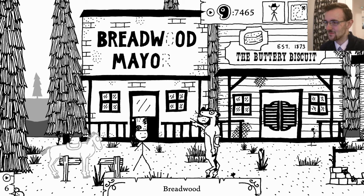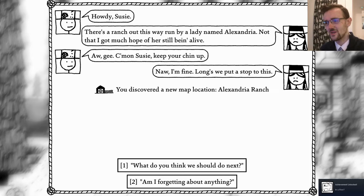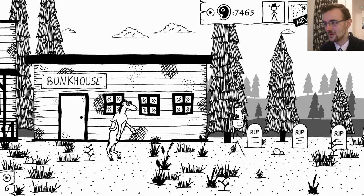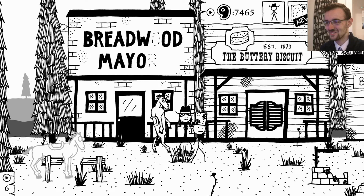This place has gone to hell on a horse cart it seems. Howdy Susie - there was a ranch nearby by the name of Lady Alexandria, there's not much hope of her still being alive, keep your chin up. I'm fine as long as we put another stop to this. Cool, yes, we will do that I promise - as soon as I can figure out where the hell the shop is. Please tell me there is a shop here. There's no shop here - somebody lied to me. Somebody lied to me and said there was a shop here and there isn't. Fiddlesticks.